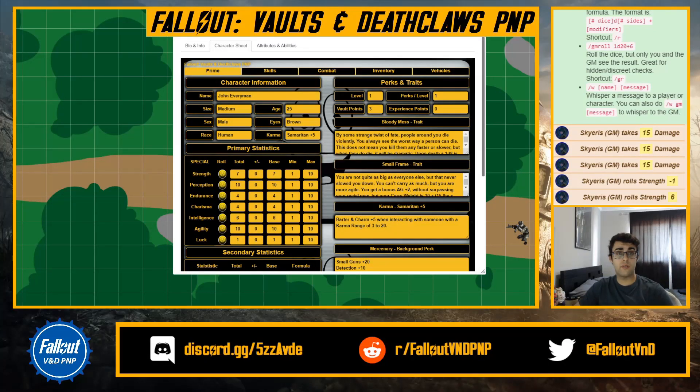Welcome! I'm your Overseer Skyrus, and I'm here to review the Fallout Belton Deathclaws Pen & Paper Roll 20 Character Sheet. Let's just get right to it. I made a very basic character called John Everyman. I've inputted almost everything in the character sheet — he's a bit modified to kind of teach everyone how this sheet works.